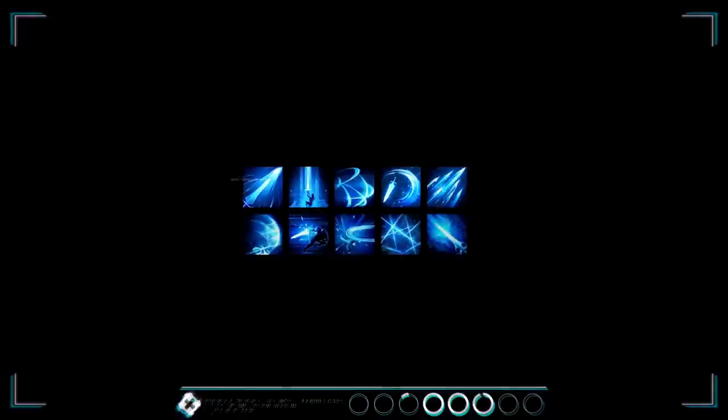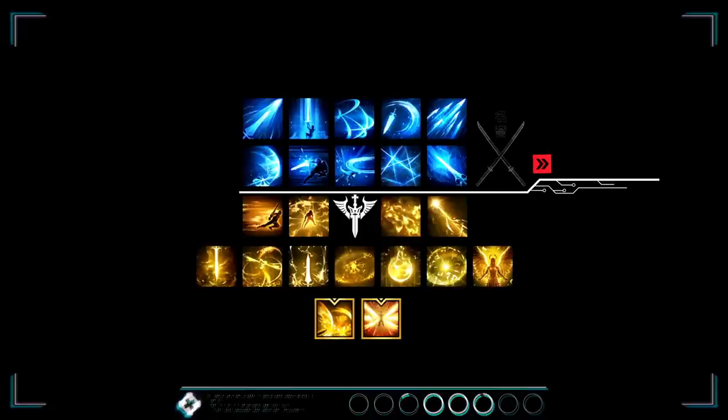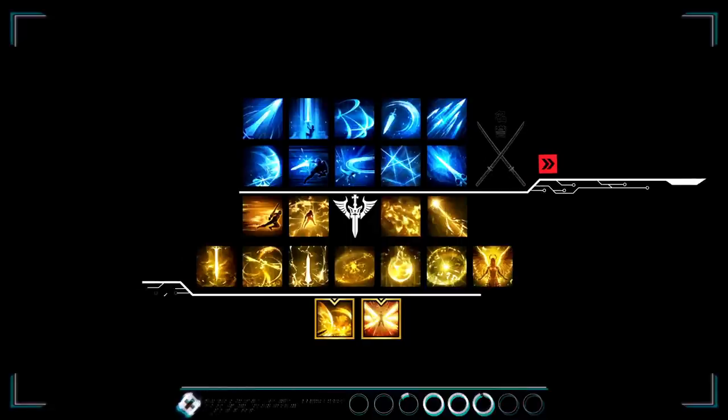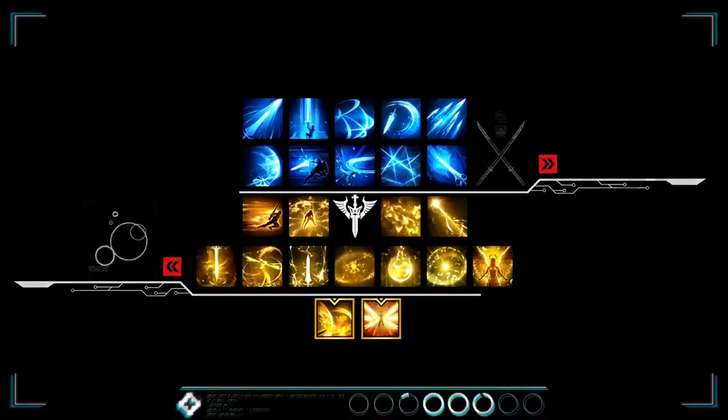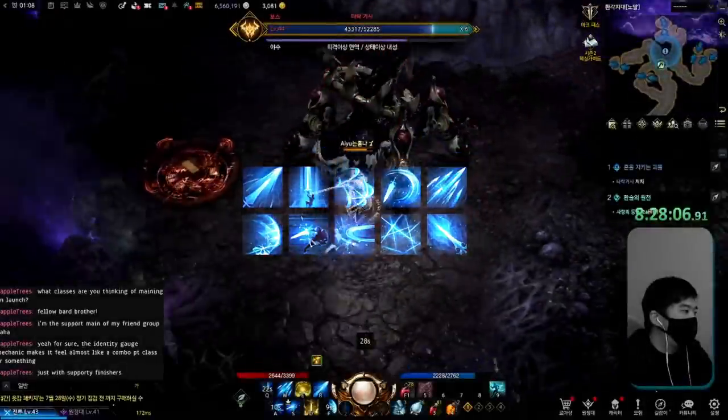Paladins have two kinds of skills — for simplicity's sake we'll just call them blue skills and yellow skills. Your blue skills are sword attacks, while your yellow skills are holy attacks like spells. We'll mostly be using blue skills while leveling since they provide more DPS and utility. For the full skill tree you can check the description below. I'm also going to be using the Russian translated names for now until I can confirm what they're actually called.